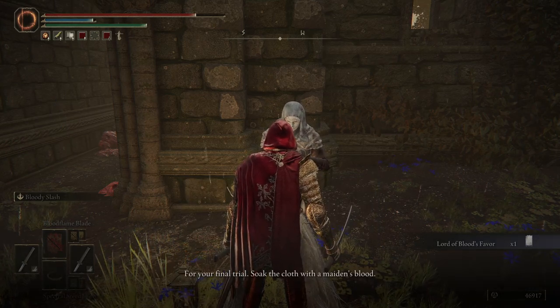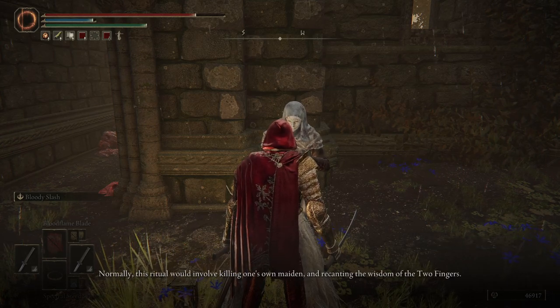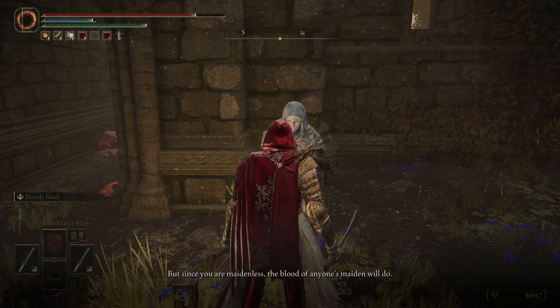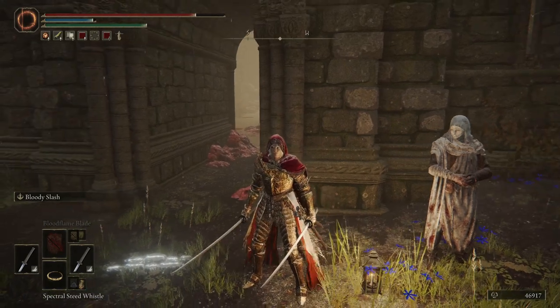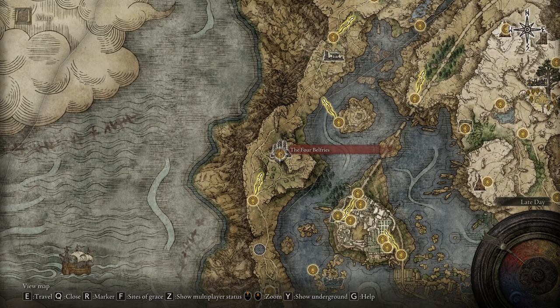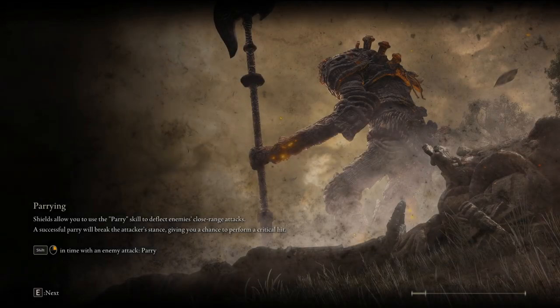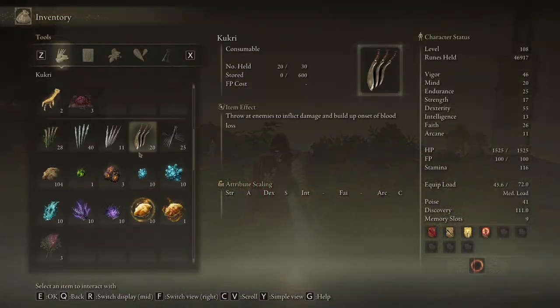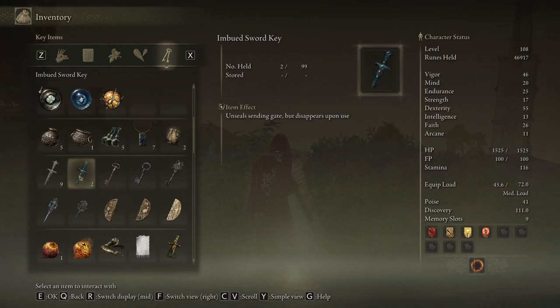He will anoint you and say: 'For your final trial, soak the cloth with a maiden's blood. Normally this ritual would involve killing one's own maiden, but since you are maidenless, the blood of anyone's maiden will do.' There are a few maidens in the game, but actually there is a much more peaceful way to resolve this, and the solution is at the Four Belfries. One thing you should know is that you will need a specific item which is the Imbued Sword Key — just check the wiki and it will tell you where to get it.